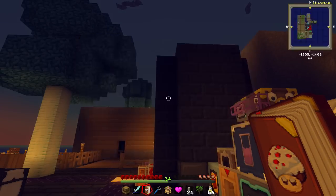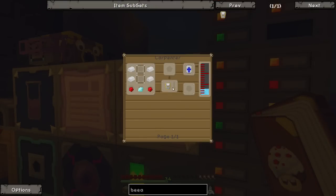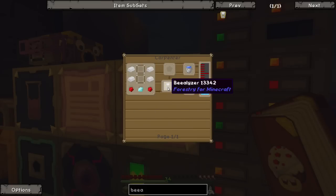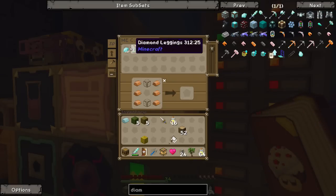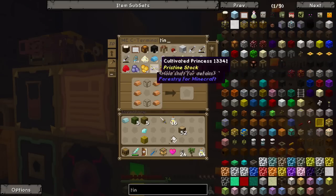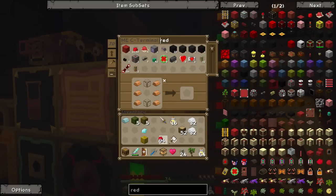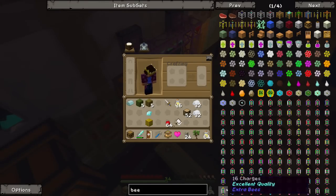We need a Beelizer, a Treelizer, and a Honeydrop. I love the word Beelizer. So it's a diamond, some tin, some glass panes, some redstone, and some water in a carpenter. So diamond, four tin, some redstone - I think that was about it. Let's have a look. I assume the Beelizer will be something similar, the Treelizer either.